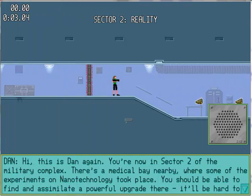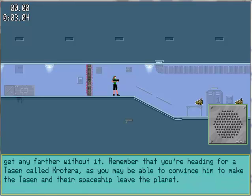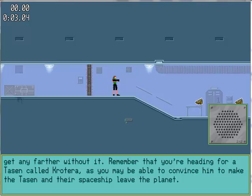You're now in Sector 2 of the Military Complex. There's a medical bay nearby where some of the experiments on nanotechnology took place. You should be able to find and assimilate a powerful upgrade there — it'll be hard to get anywhere without it. Remember that you're heading for a Tassan named Katera, as you may be able to convince him to make the Tassan and their spaceship leave the planet.